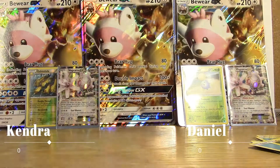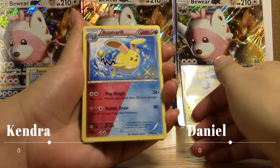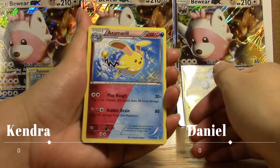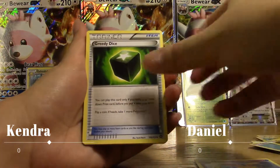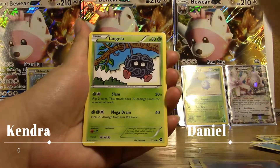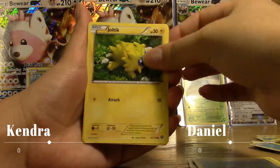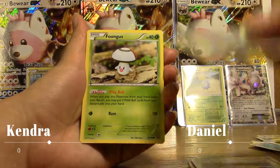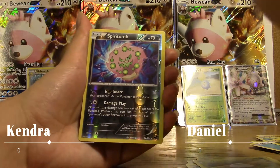What are the odds of us pulling the exact same Magearna EX out of the same pack at the same time? Not great. Alright — we have an Azumarill, a Greedy Dice, a Driflim, a Tangela, a Clink, a Joltik, a Ponyta, a Foongus, and a reverse rare Spiritomb.